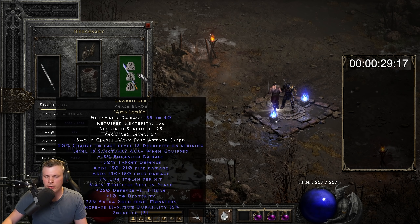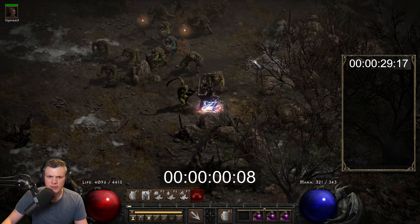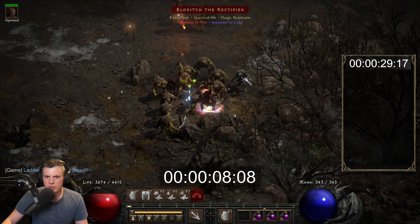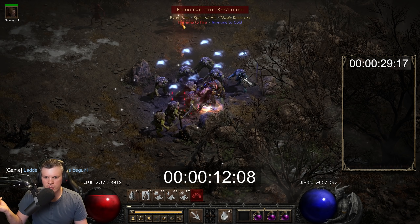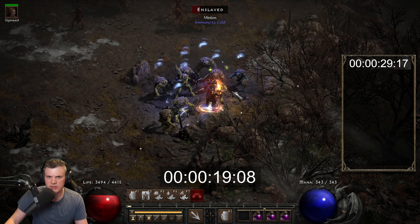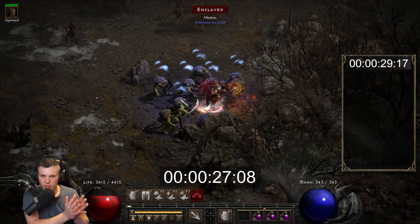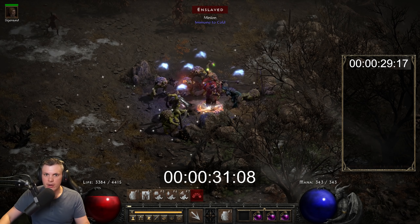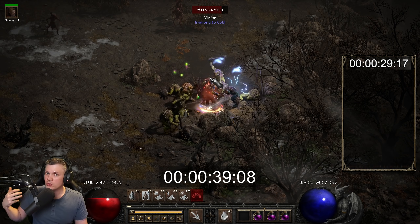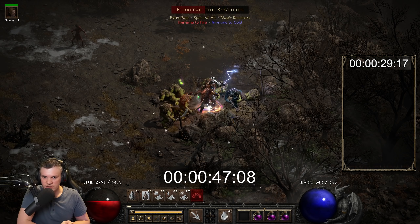Test two: ethereal Fheadstriker with Lawbringer. We'll see if the Decrepit proc outweighs dual Fheadstriker DPS — my gut says no. There are a couple of ranged archers but no Stone Skin, so we're good. The Decrepit proc fired and the Sanctuary aura knocks back undead, which you can see with the burning archers. However, this is significantly, significantly slower on Players 8.